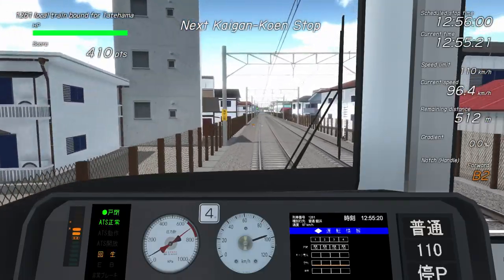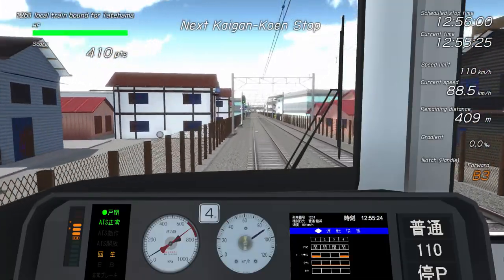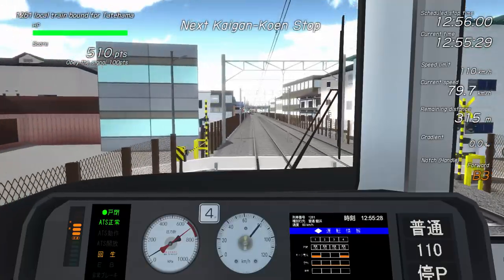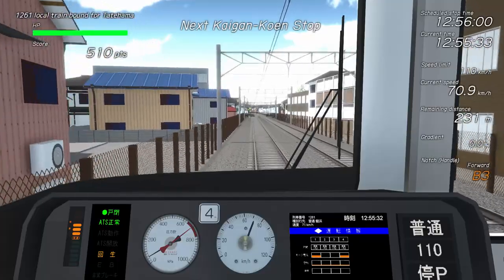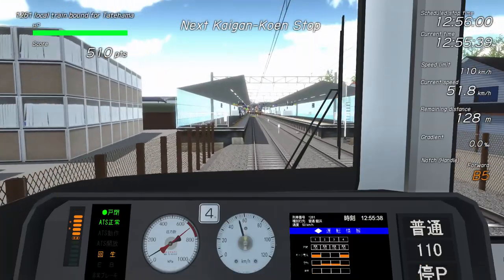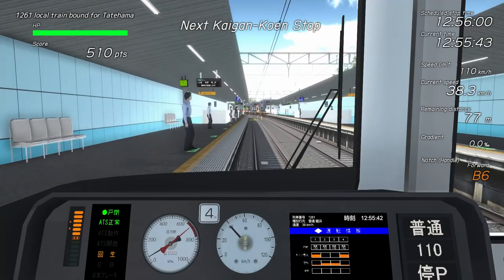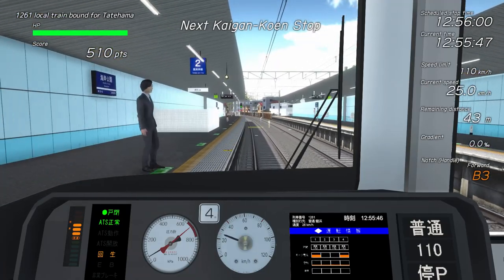Although the braking curve is not displayed in this train, an in-cab signal is displayed when we enter the braking pattern. As we brake, if our deceleration falls outside of the pattern — that is, if we're going too fast — the pattern signal turns amber and we hear an audible alert. Our stop mark is clearly highlighted on the track ahead, but you can also use the car stop boards located trackside. Our number of carriages is printed to the left of the speedometer; we'll be stopping at the 4-car board today.